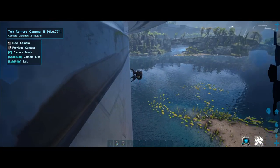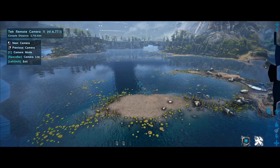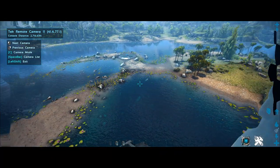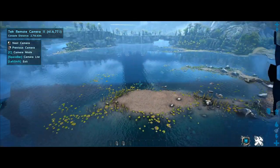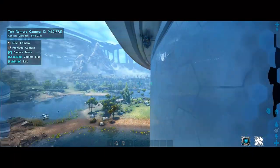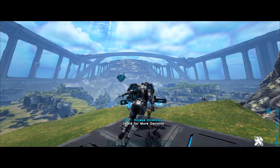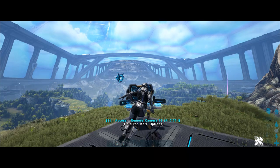You can quite literally spy on anybody within the distance of this thing. I would always keep these things in scan mode so you can constantly be looking for different things — you can see right there I'm scanning and I'm able to see whatever's under the water. It will detect pretty much everything within range without any issues, and then you can just hit left shift to leave when you're done.